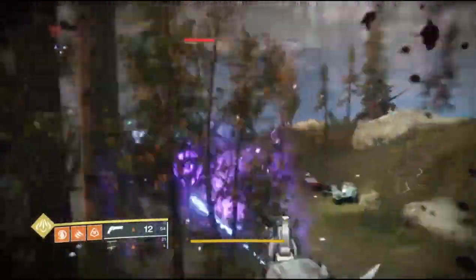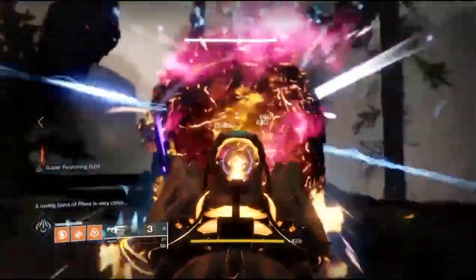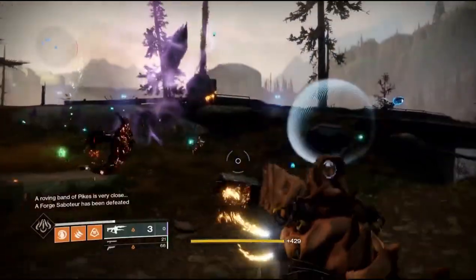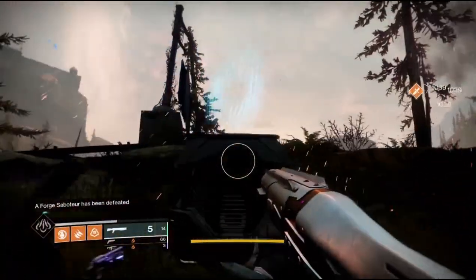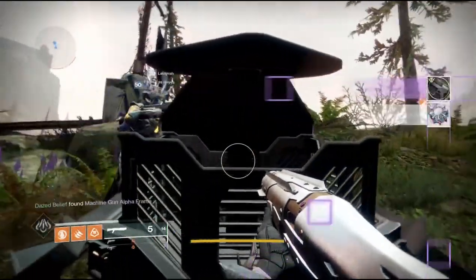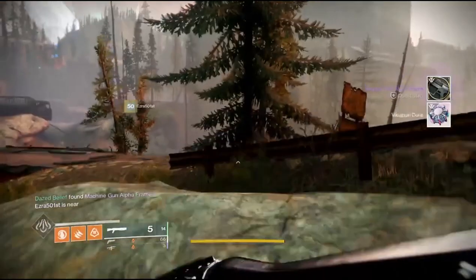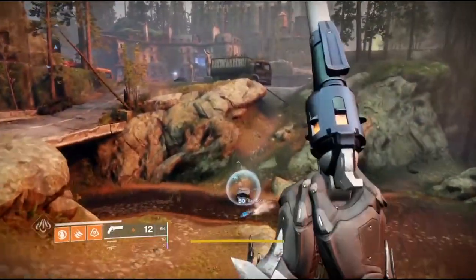This guy is pretty healthy and does take quite a bit of damage, but if there's a couple of you there, it should be pretty easy. Once you kill him, the chests that are sitting here are where you're going to get your core. Just shoot the blue things to drop the shield and open one up — you'll get your core. There should be three of them spawned around the area; any one will work.